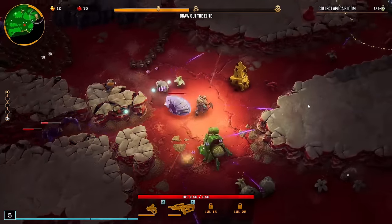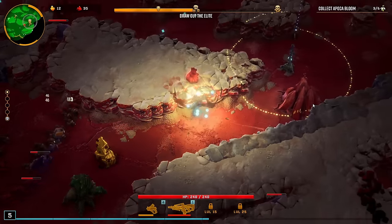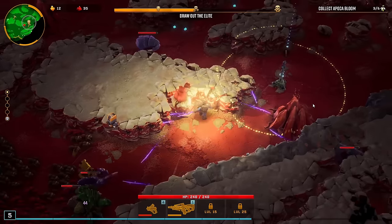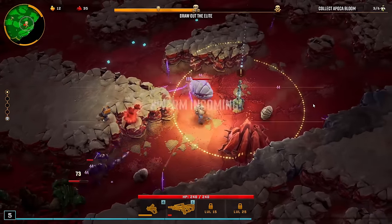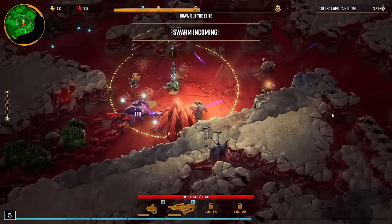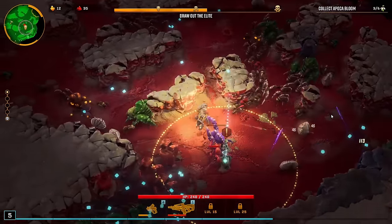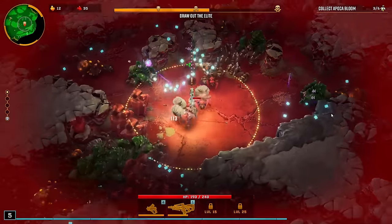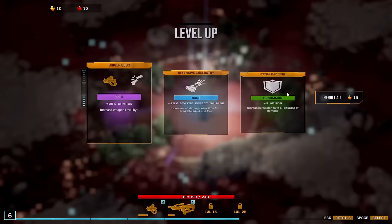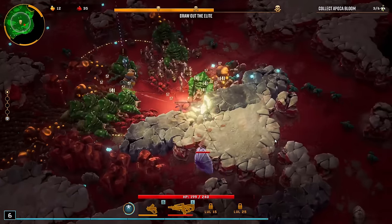Only cost me 60 gold or whatever. Swarm detected, get ready. Oh man, now there's this stupid thing in the way. I gotta get out of here. Oh my god, I'm mining so slow.